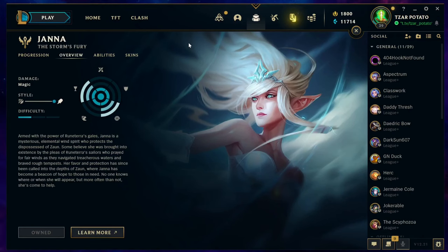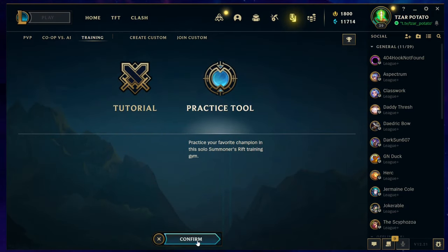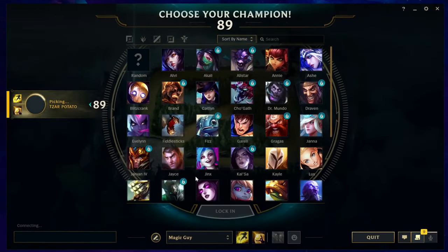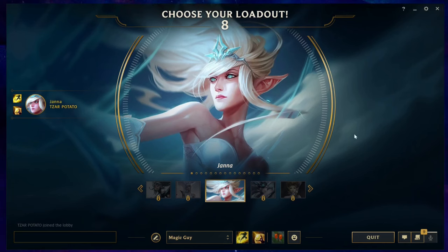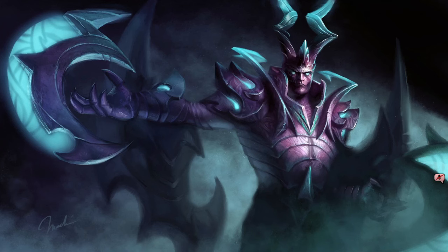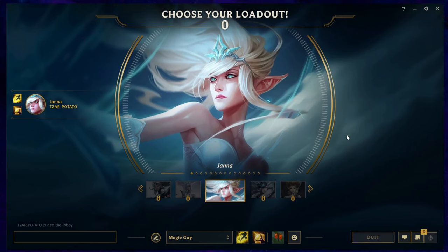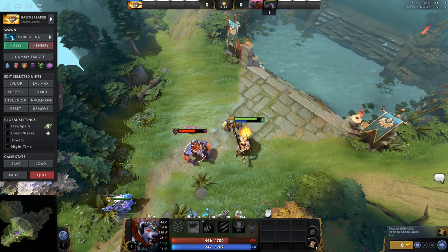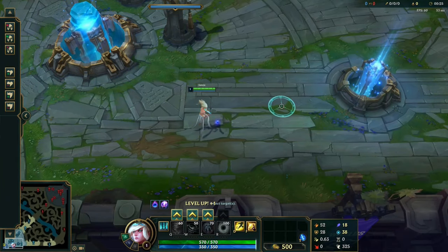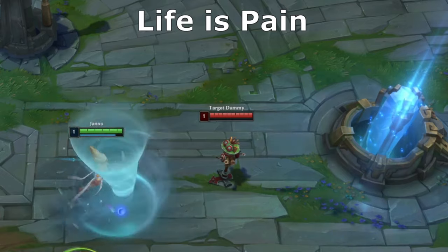You want to try out that new character that just released? Let's hop into the practice tool and give them a shot. Just a few more clicks and... okay, finally here. In Dota, I can now spawn whatever enemies and allies I want, just to try out their skills and combinations together. In League, all I have is the practice dummy. That's it.